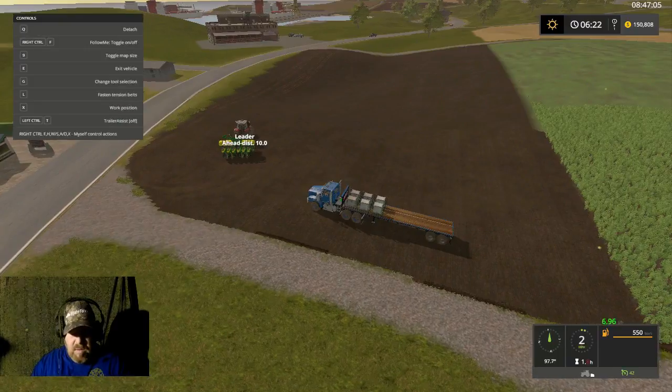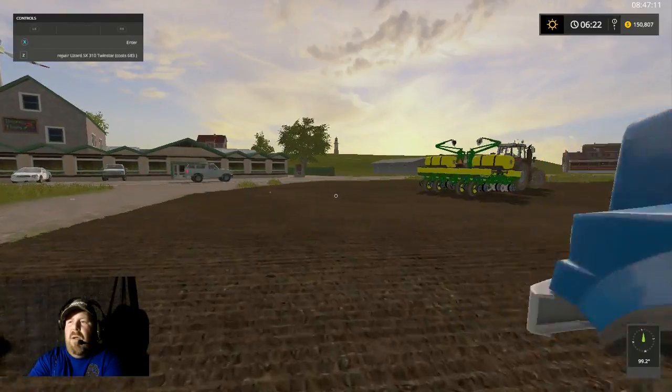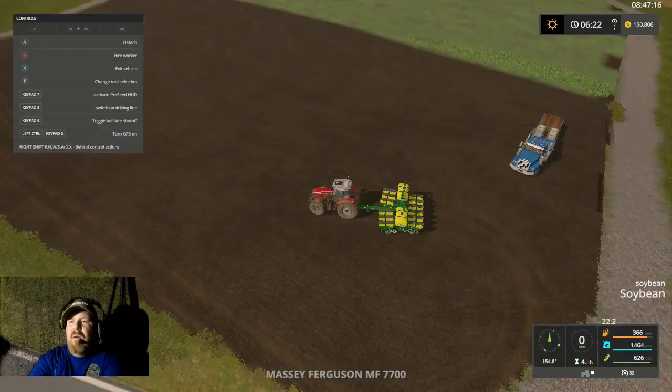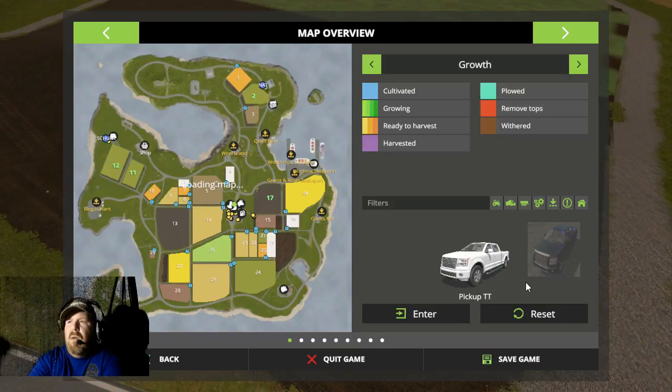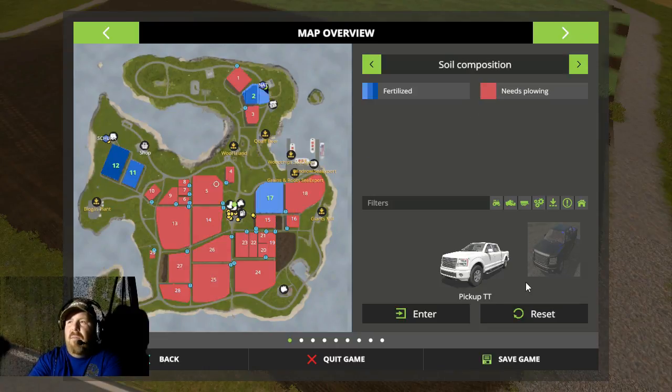Control F and we're going back at offset to about 20. We are done on the north end. Let's check our fertilization real quick. Our growth is doing pretty good. Field 17 is found — soil is good except for fields 11, 2, and 17. So field 17 we go.